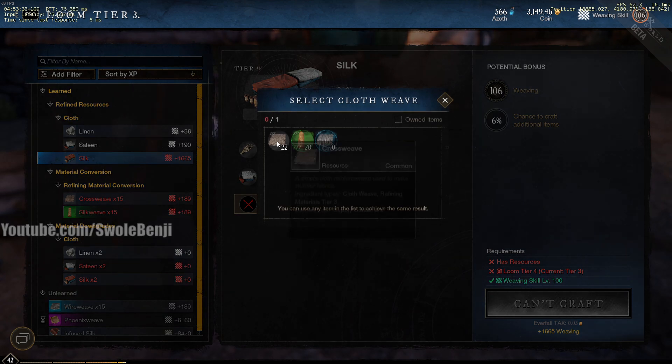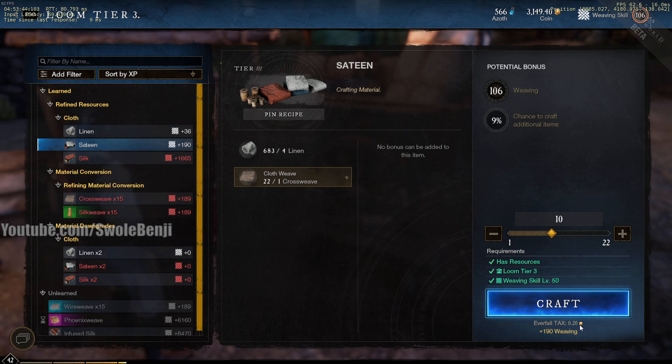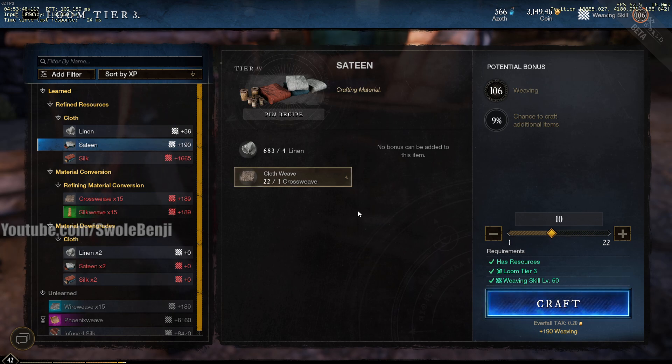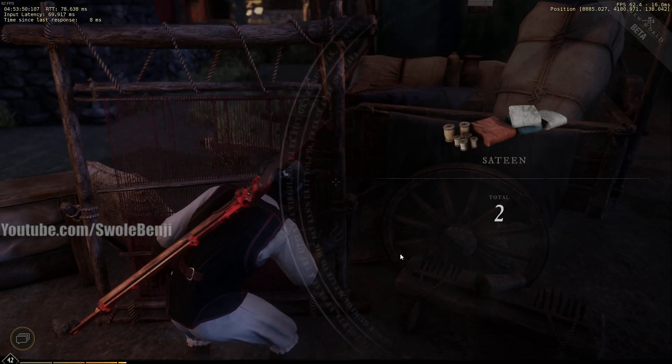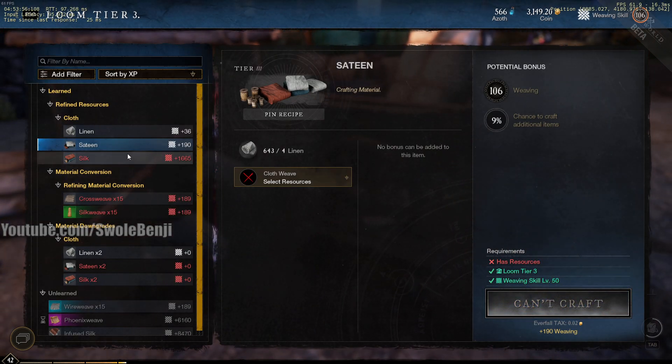In this case, you can see that I have level 105 weaving, which gives me a 10% chance to craft additional items. The level caps out at 200, which I'm assuming is a 20% refund on materials. So that means for every four fibers at max level I would get one back — or for every four linens I craft, I would get one for free, essentially, when you do the math.